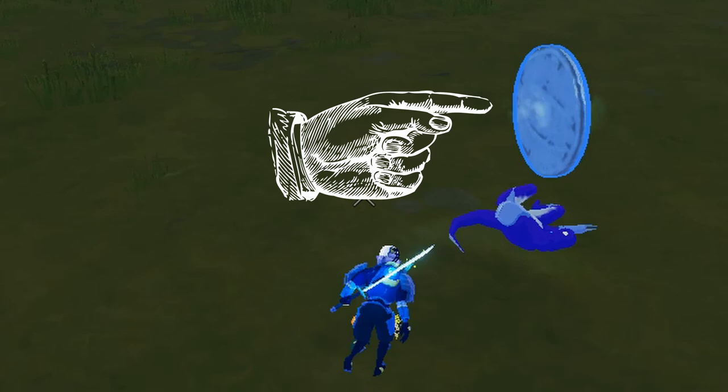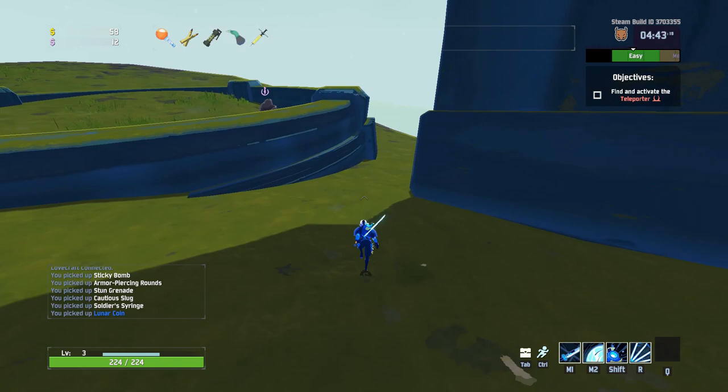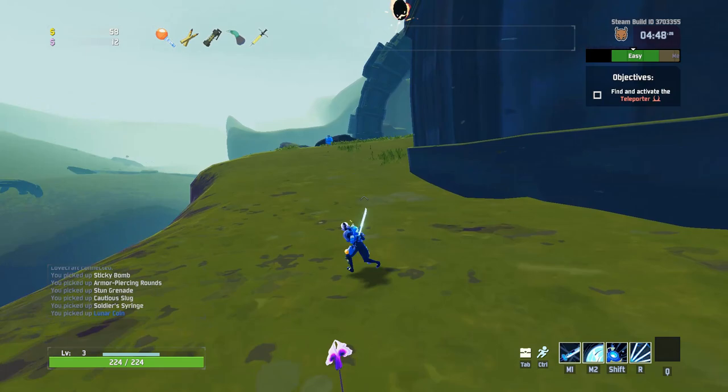The first thing is to collect 11 Lunar Coins. These are the large coins dropped randomly by enemies. They are fairly rare and it took me approximately 10 hours of game time to find all the coins I needed. You can always see how many Lunar Coins you have by this number here below your gold counter.